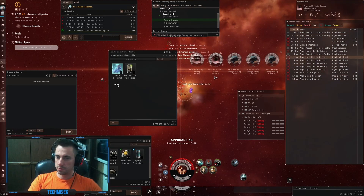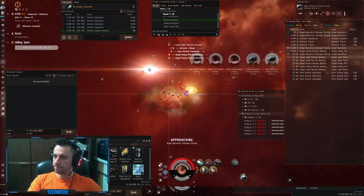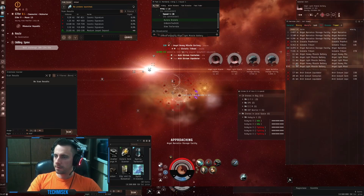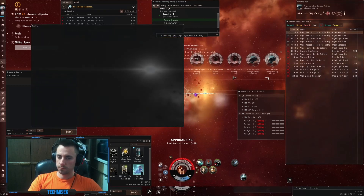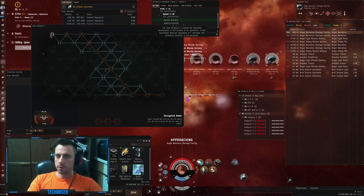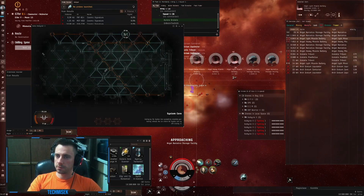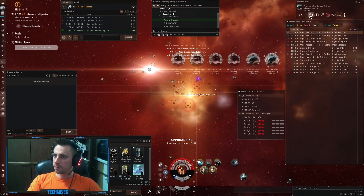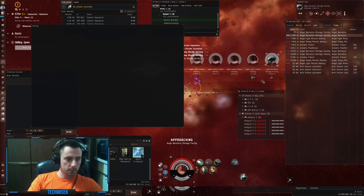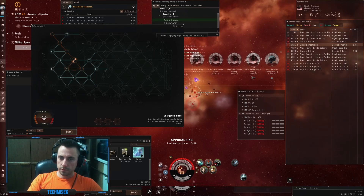The second one: one million in BPO. Let's hack the third one. Need to focus on DPSing down the powers. Okay, nine million in the composite stuff. Let's hack the last one.